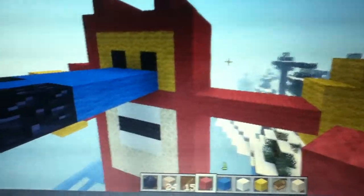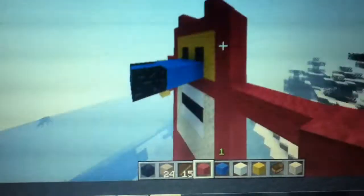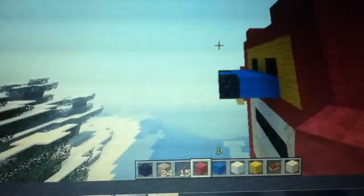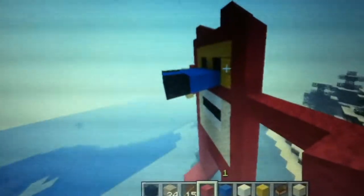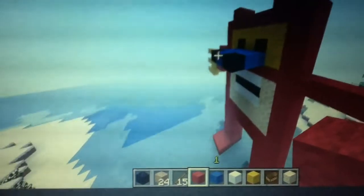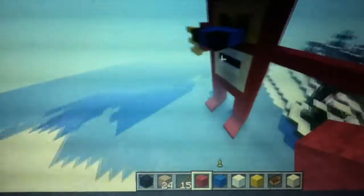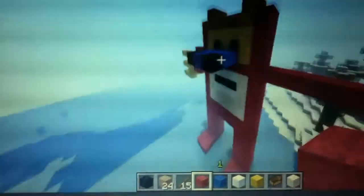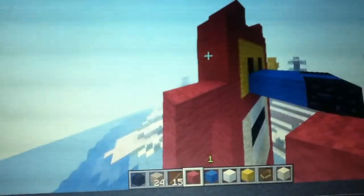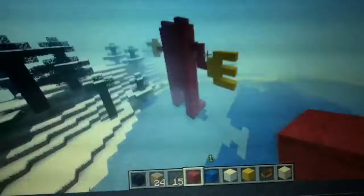What I used was red wool for the red fur. I used yellow wool for the hands and the little eye thing that he has. I used obsidian for the inside of his nose, the eyes, and the inside of his mouth. I used blue wool for the nose. Then I used end stone for the little mouth opening, and I used snow for the teeth.